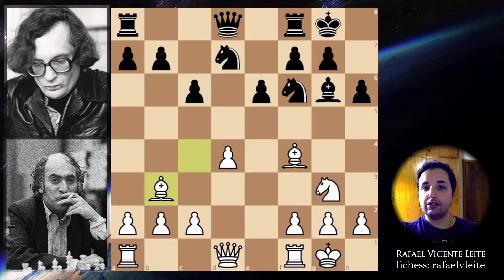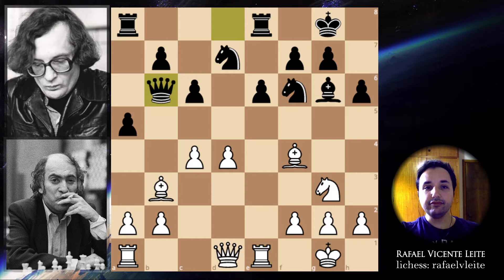A5 and c4. Rook to e8, rook to e1, and queen to b6. c5 — now he lets a hole here on d5, but at the same time he creates a good spot for his bishop and is attacking the queen. A good and interesting decision by Mikhail Tal — queen has to move.